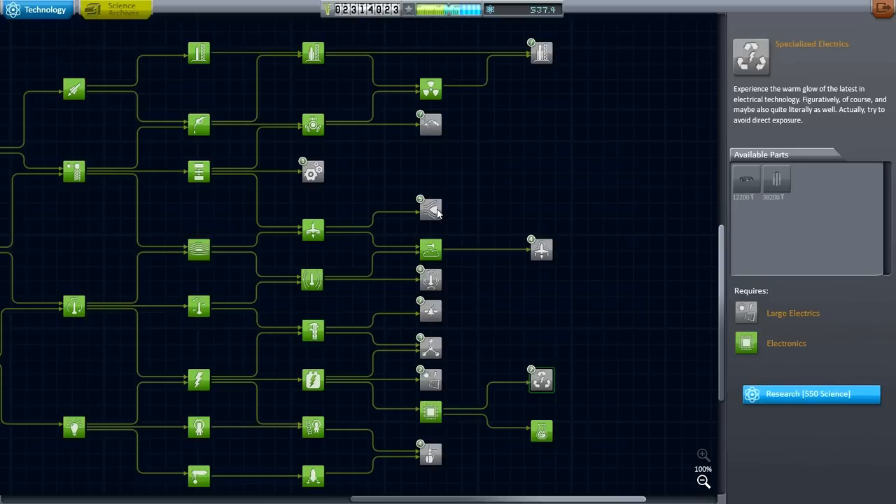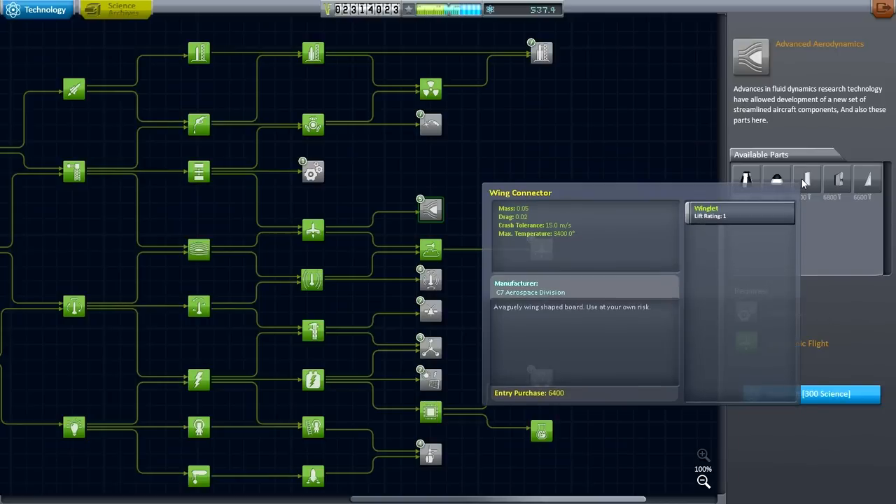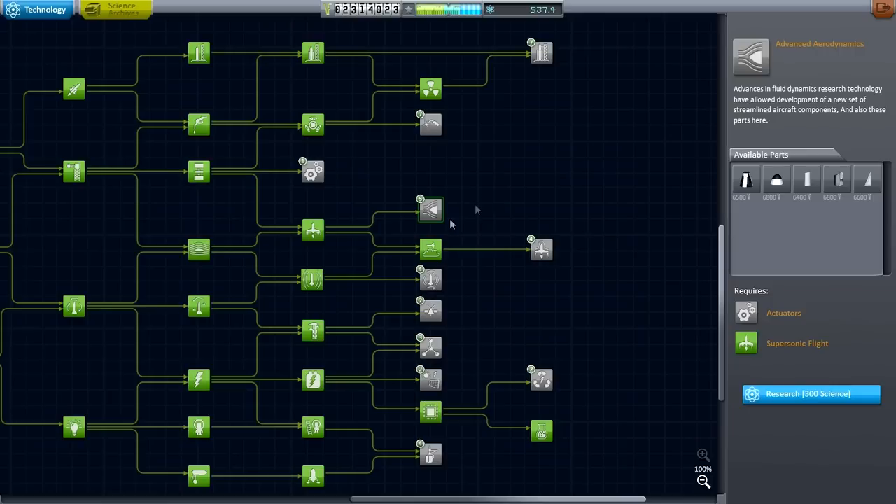With that thought in mind, I'm going to unlock these advanced aerodynamic parts because I sorely need the wing connector in particular — that will be very helpful. We're short a bit of science but I trust we're going to be using it for a noble purpose. So with that, let me turn to the space plane hangar and we'll see what I can cook up.